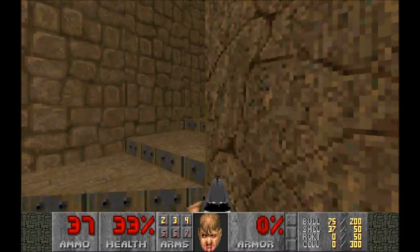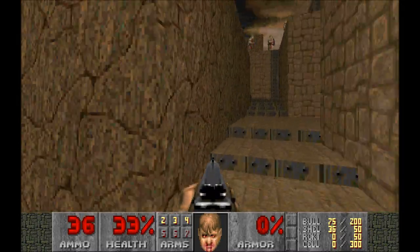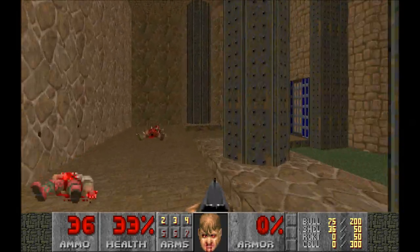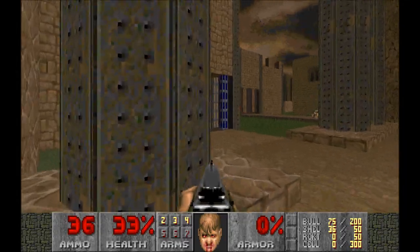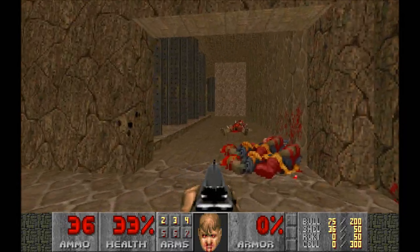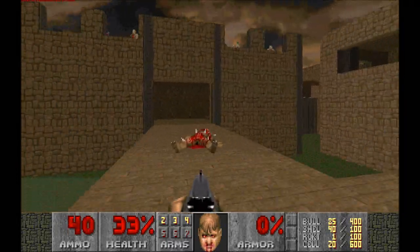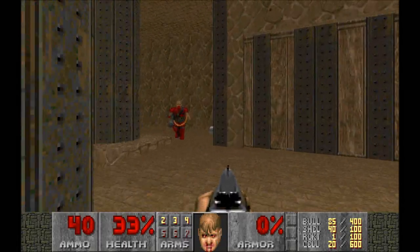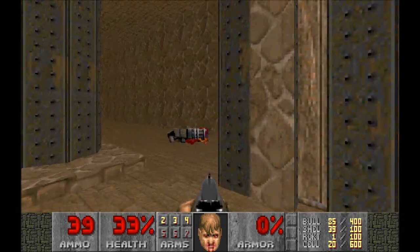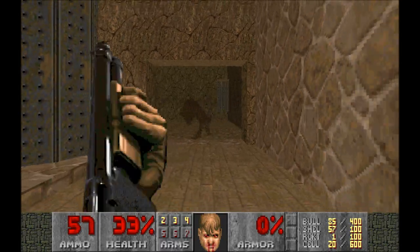We're going to have to start this one again, I can see it already. This is a well-fortified area and we really need some health. We need key cards to get into that bit. I just don't know where to go. There's an ammo pack - let's sprint into here. We've got a Spectre to deal with now.